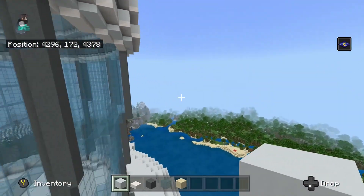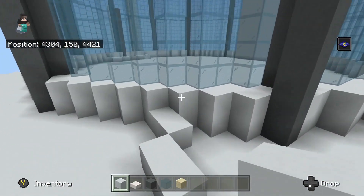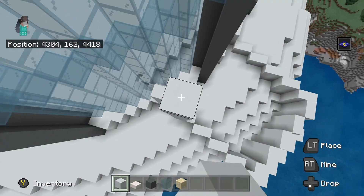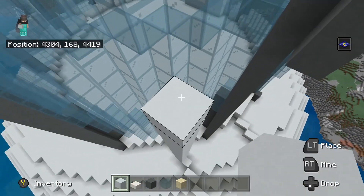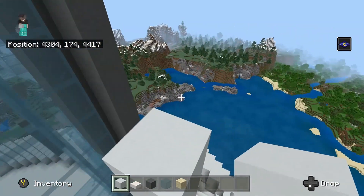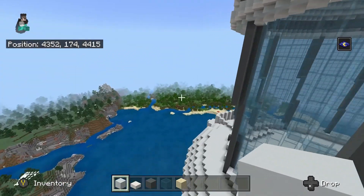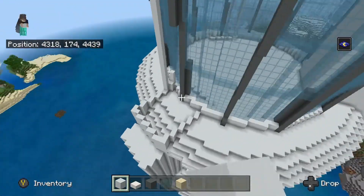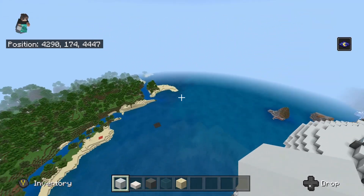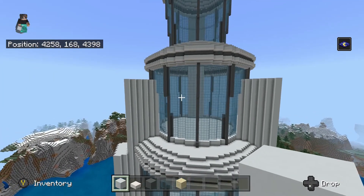Build this all the way up to there, then do the exact same with the other tower. Build it up 1, 2, 3, 4, 5, 6, and you can go around and check with the other tower to make sure it's the right level. Build those two up, fill them in at the top, and once you're done you should have something that looks a little bit like this. Those towers are coming along quite nicely.